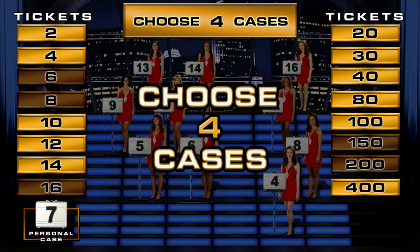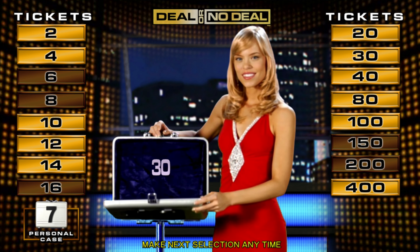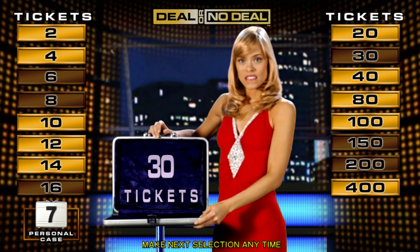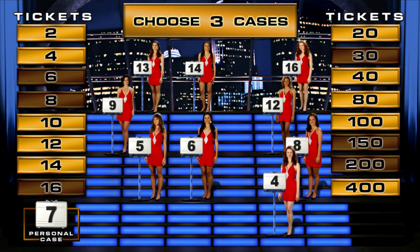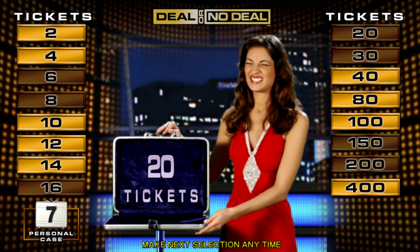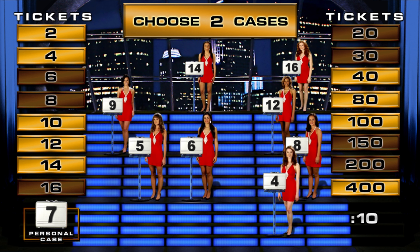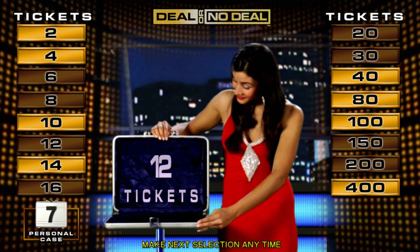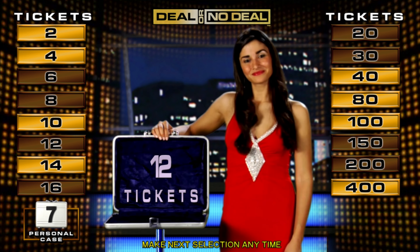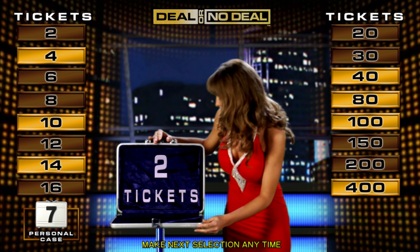Now open four cases. Ten — let's see some low value. Thirteen. Six — that's good. Five. Great choice.